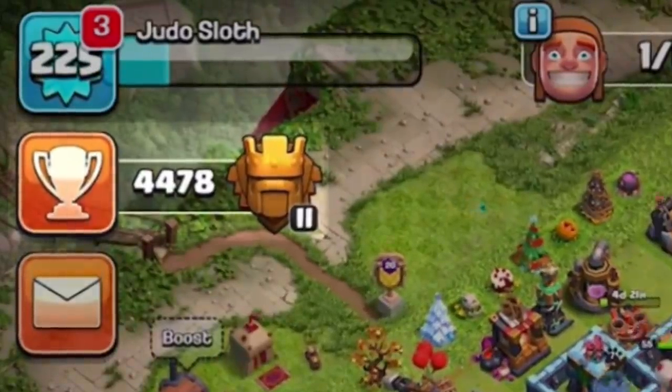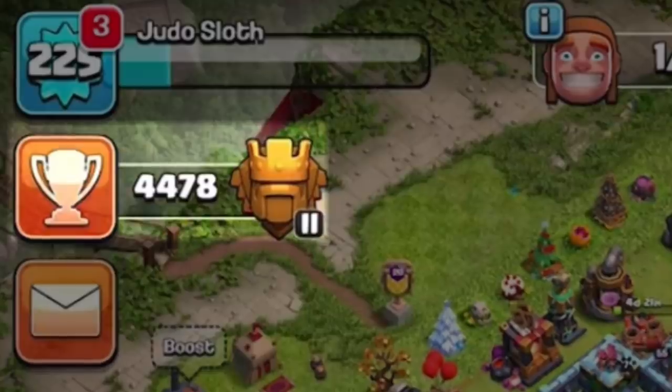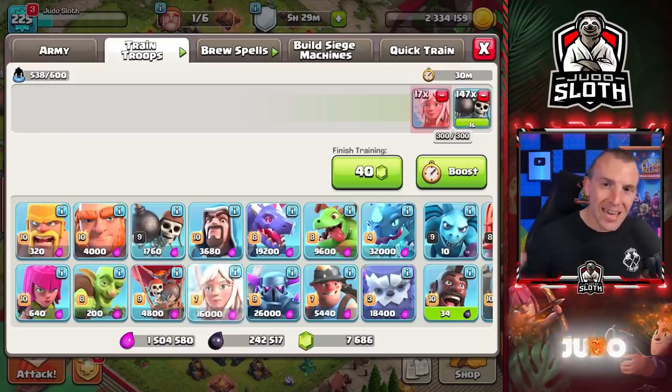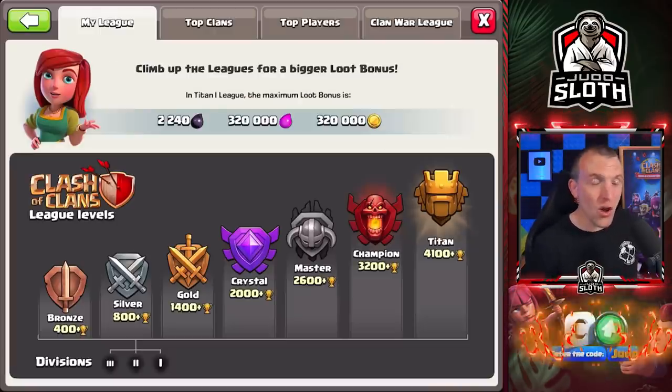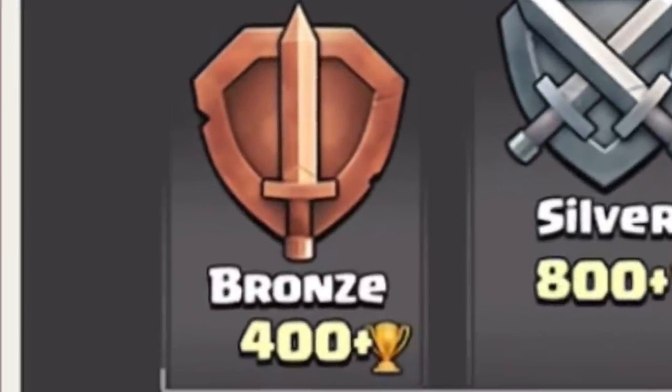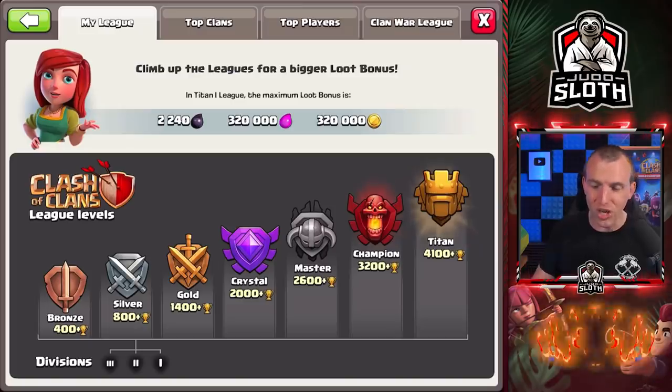I am currently in the Titan League at 4,478 trophies and I am going to use a mass Wall Breaker attack first followed by a mass healer attack. But first we need to drop all the way down to the lowest league — the Bronze League at 400 trophies. This takes a little while, so let's throw up a timer so you know exactly how long it takes and let's go on this journey together.